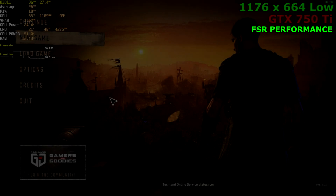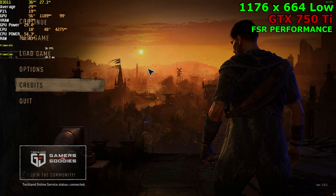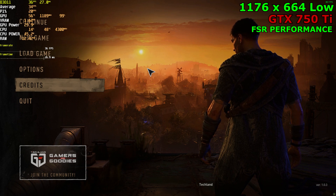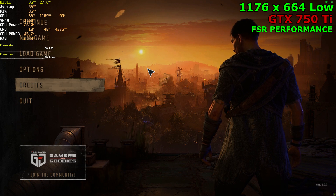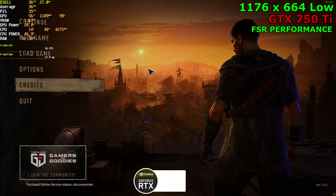Hello guys, today we're going to be doing a video on Dying Light 2 with 4 or 5 graphics cards. We're going to start it off with the GTX 750 Ti. We're running a Ryzen 3700X with 32GB of RAM running at 3200MHz. Just so you guys know, this isn't a full in-depth benchmark — I'm going to find the optimal settings for each card and show them off. If you're looking forward to the in-depth benchmark, I'll have them up on my channel in the upcoming days, so make sure to subscribe if you're interested.